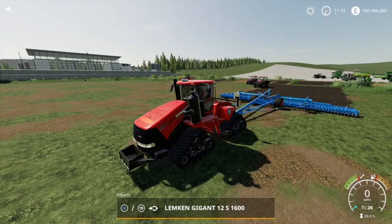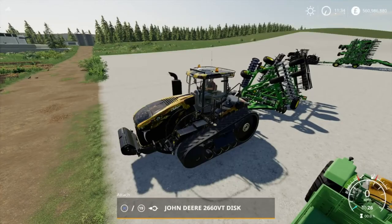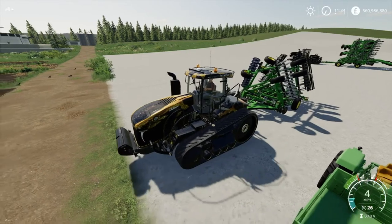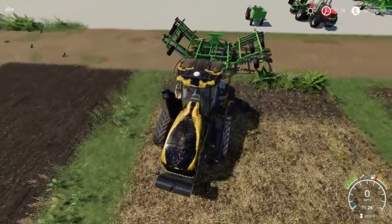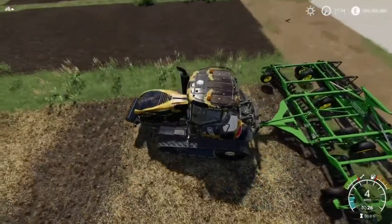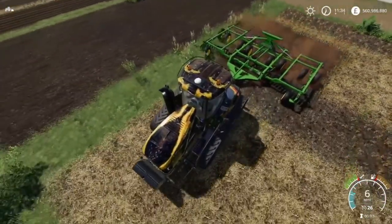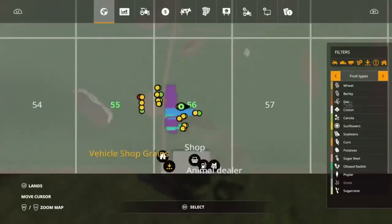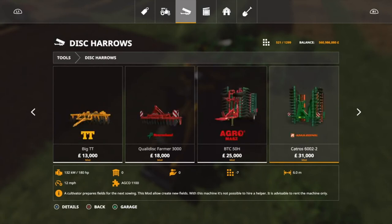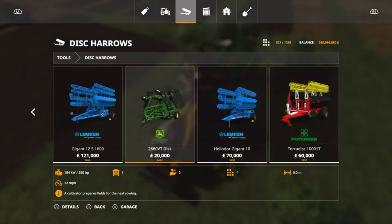Now we'll go to number five. Another disc harrow - this is the John Deere 2660 VT disc. Let's attach this. This is just a normal cultivator, it's not a plow or anything like that, but I'll show you why it's better than the one I've just shown you. It's got a decent amount of working width. In the store - the John Deere 2660 VT disc: 9 meters working width.